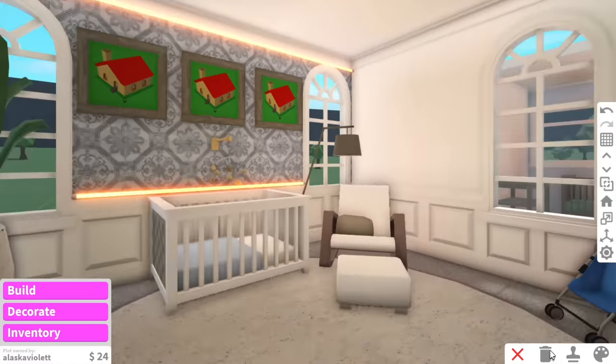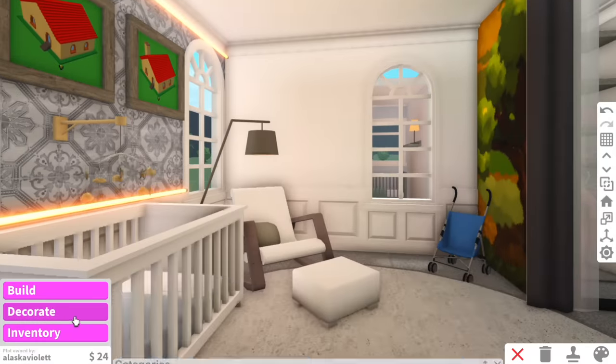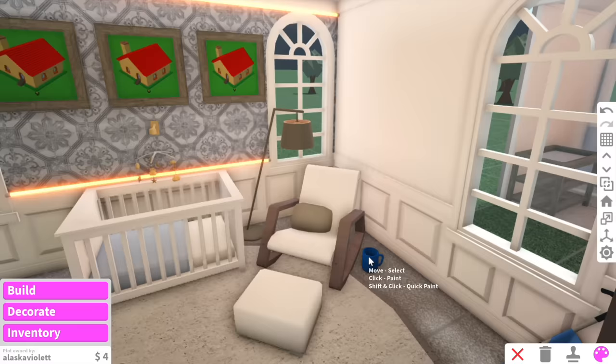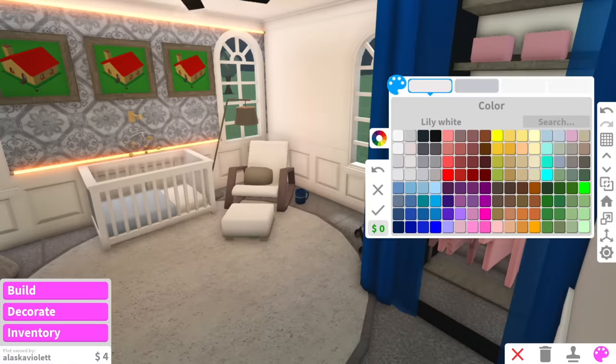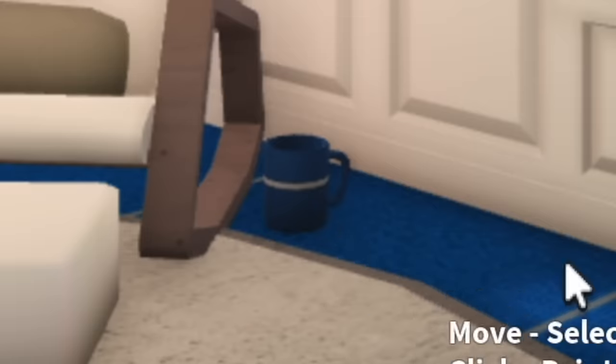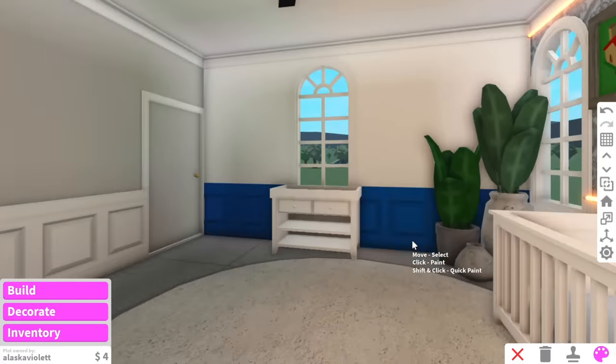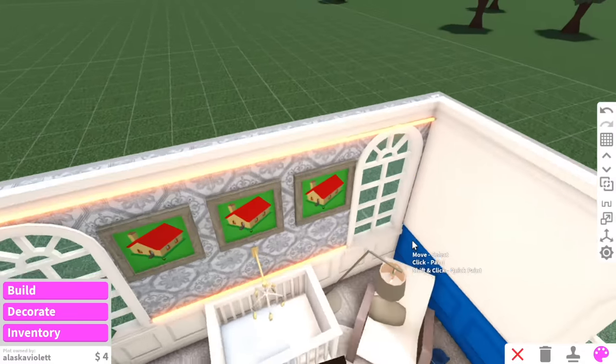I think that looks pretty cute. We've only got $24 left — you know what I'm going to add. You guessed it — a coffee mug. We don't even have the budget to paint it, so it's just going to stay that ugly dark blue color. Do you know what I also forgot to add? Curtains. Like there's really no privacy in here. Okay, so that was the $10,000 nursery, and now we're moving on to the $100,000 nursery.